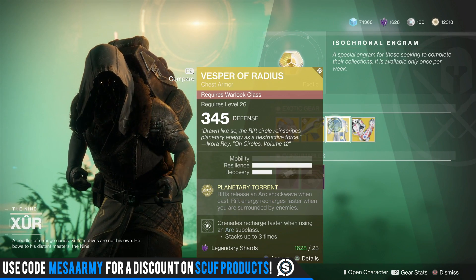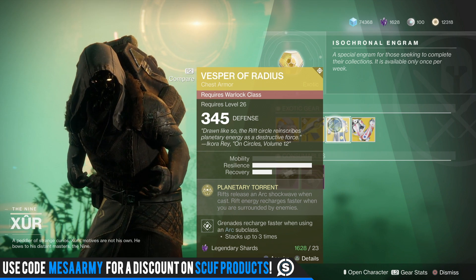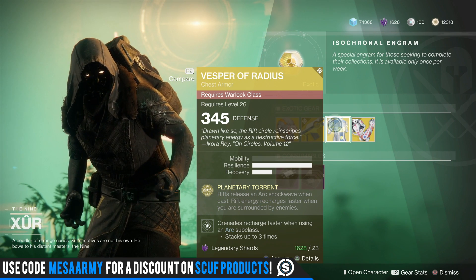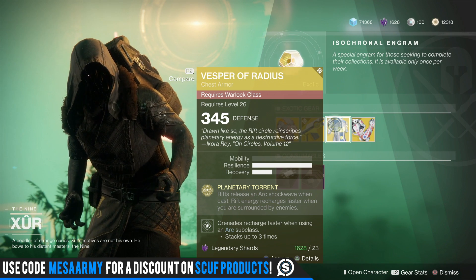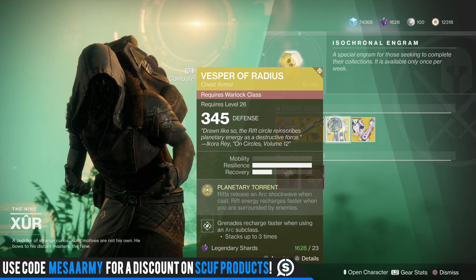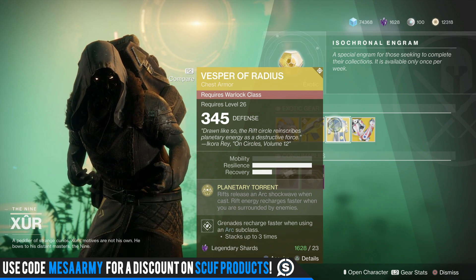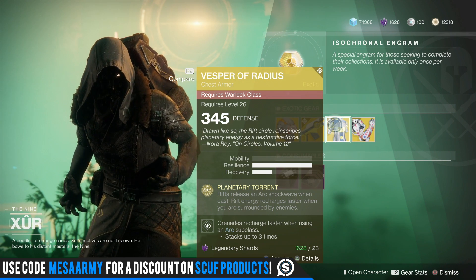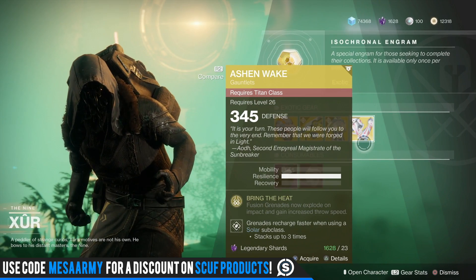Vesper of Radius — I love this thing, buy this for your warlock. Rifts release an arc shockwave when cast, but what I really like is that rift energy recharges faster when you are surrounded by enemies. Basically if you've got two or more ads around you, you'll see that rift energy come back really quickly. It's great for horde-type content like Escalation Protocol or the Calus throne room when you've got dogs roaming around — I can usually get a rift on three of the plates.